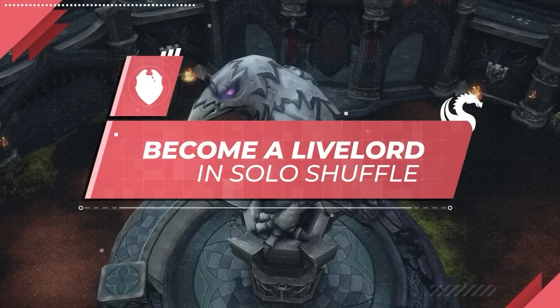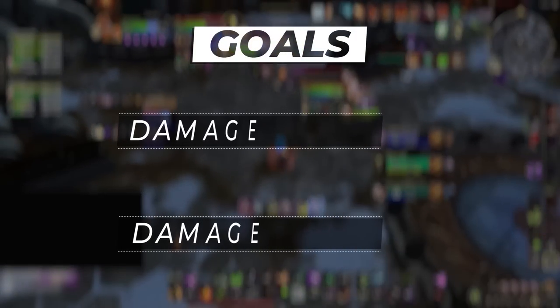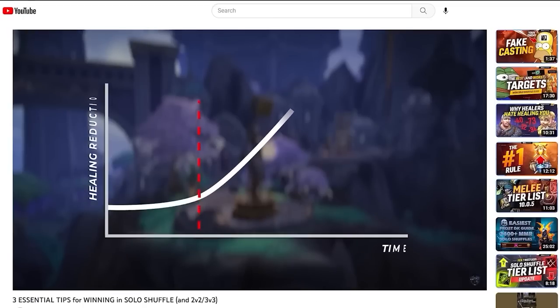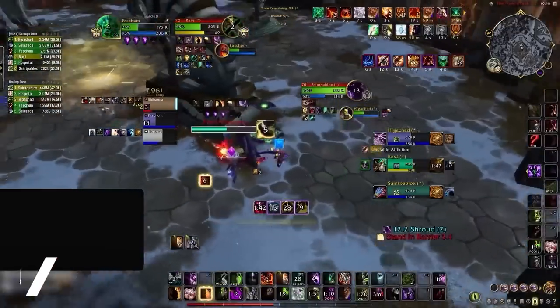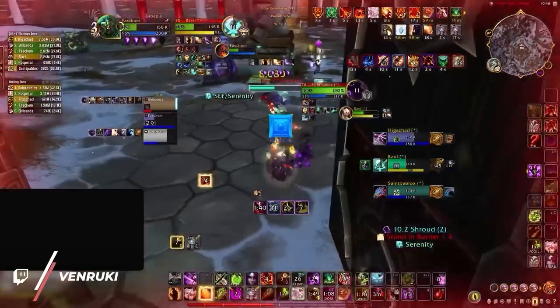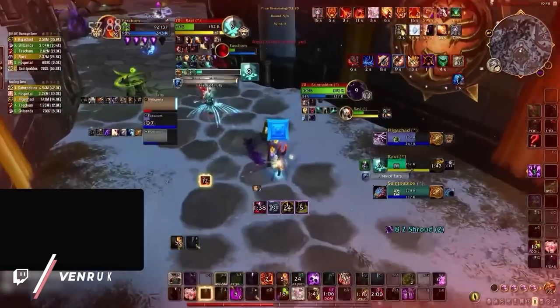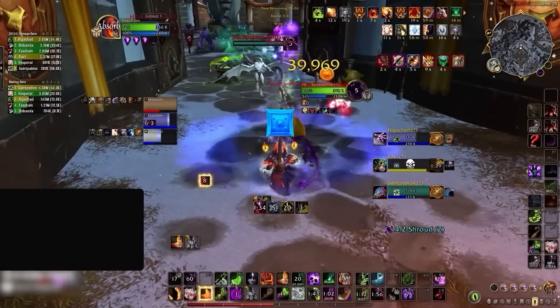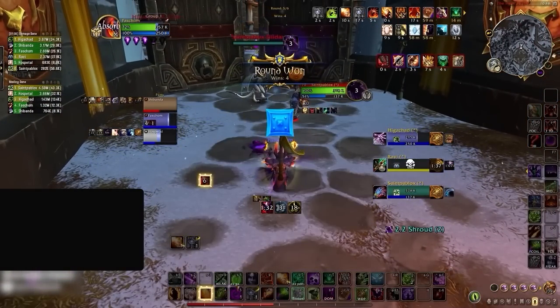First, we need to remind you of your main goals when playing the bracket. Above all, you want to minimize the damage you take while maximizing the damage you deal. This is something we covered extensively in a recent video where we explained how this concept is not as obvious as many players think. The following three steps are designed to not only reduce the damage you take, but also give you a higher chance at avoiding losses caused by lack of communication inside of solo shuffle. So without wasting any more time, let's get started.